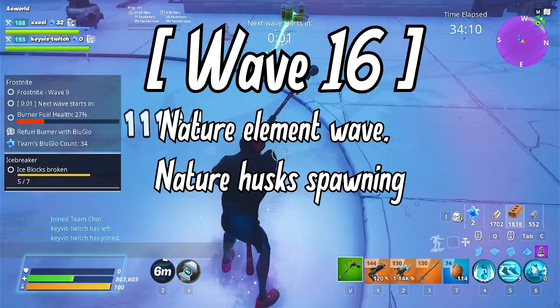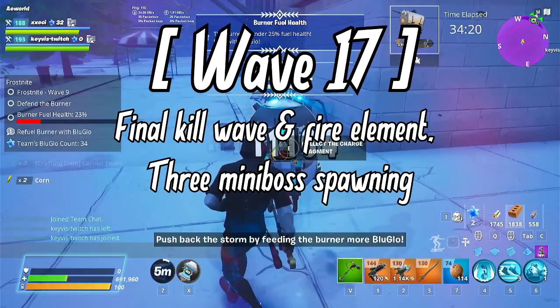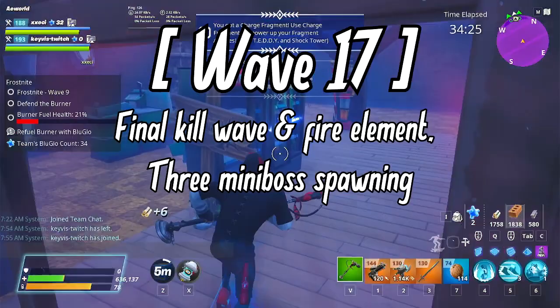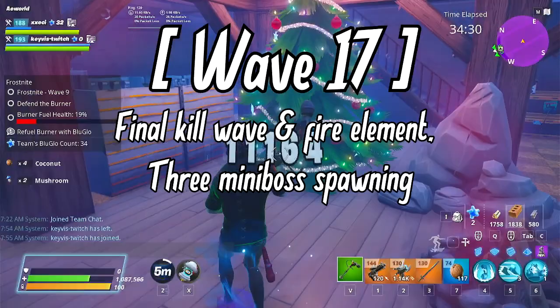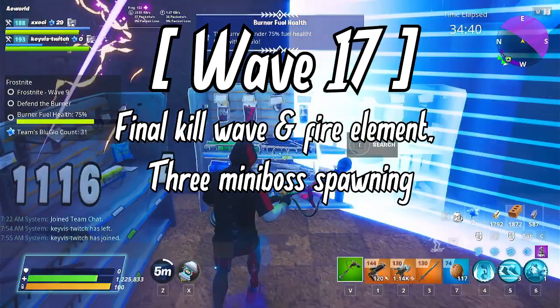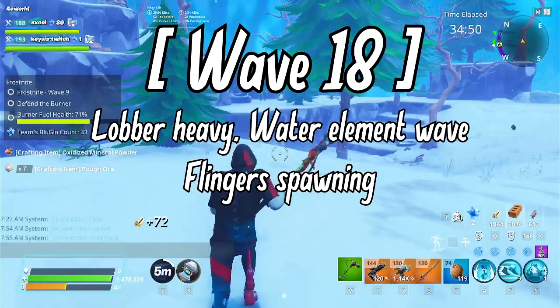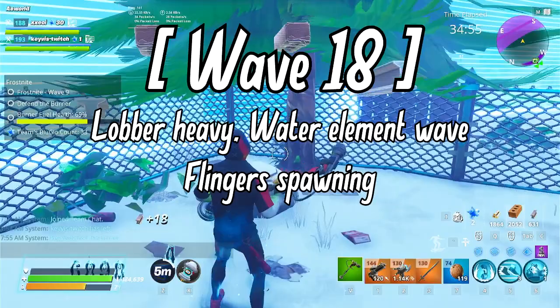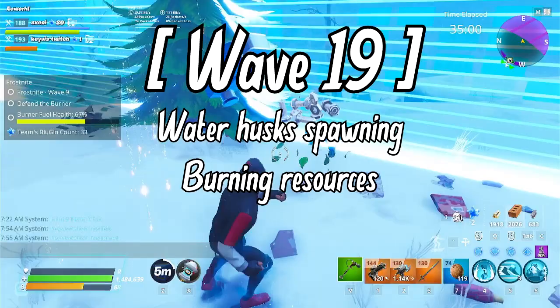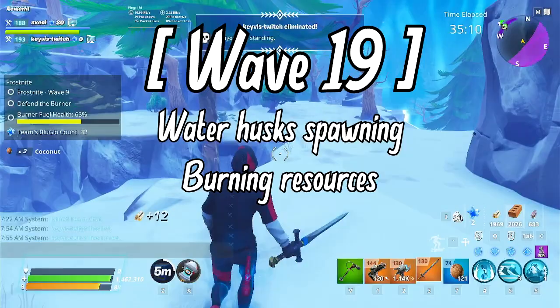Wave 17: The last kill wave and last fire element wave. Three mini bosses spawn at once at very high power levels — be careful not to get hit by their melee attacks up close. You can kill them if their modifiers aren't too hard, or lure them off the map edge since mini bosses in Frost Knight are programmed to be assassins. Wave 18: The second water element wave. Lots of lobbers outside the base — either beehive or bombshell lobbers — plus blasters and other ranged husks. Wave 19: Another water element wave with every husk type spawning but not too frequently. Use this time to prepare for the final wave and spend all your resources.